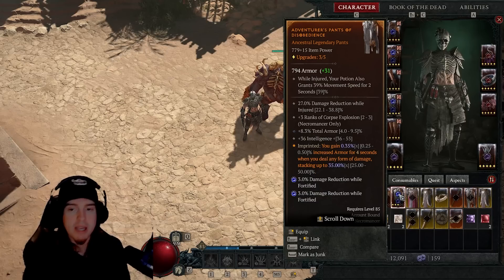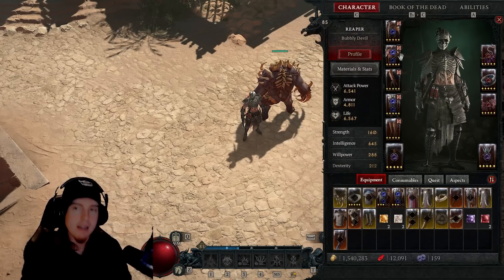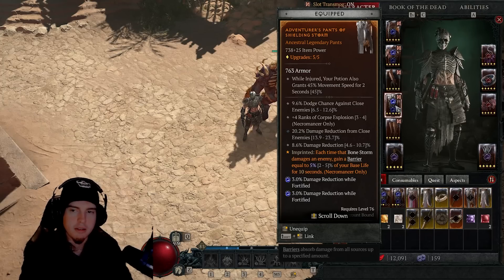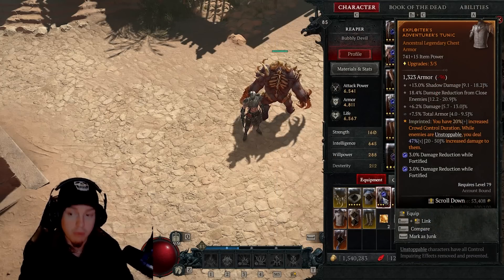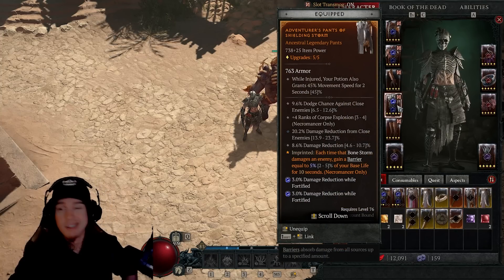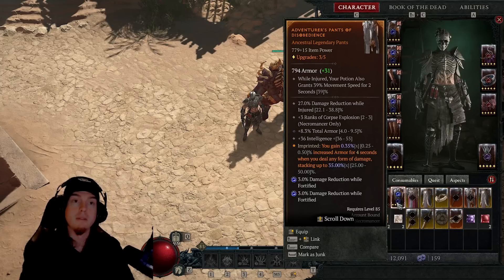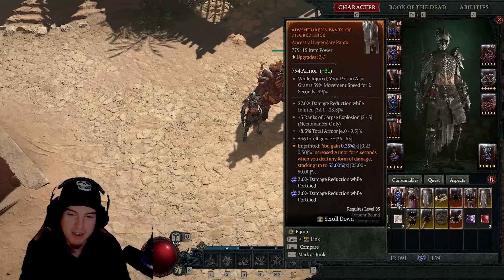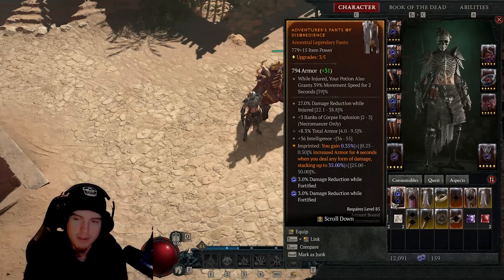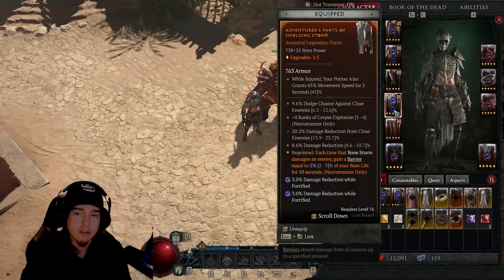For the pants, you don't want Bone Storm — you'd rather have Disobedience for that 0.35 armor gain. Sadly in the gameplay footage I was using Bone Storm, but that should showcase how well this build performs and how it can perform even better. I just couldn't get enough time to fully upgrade or find a better Disobedience roll at 40 or higher. Even without it, everything worked perfectly fine. For pants stats, you want plus four ranks to Corpse Explosion.